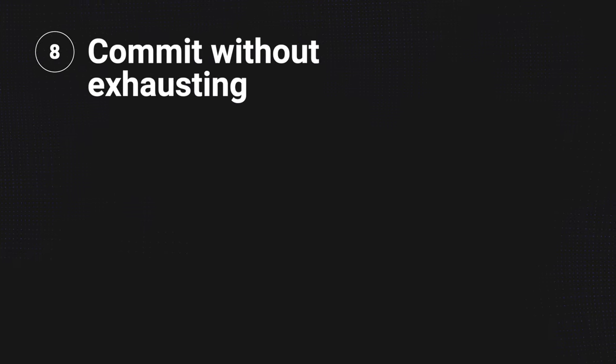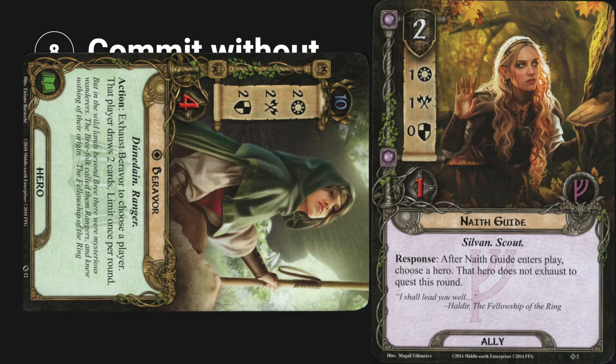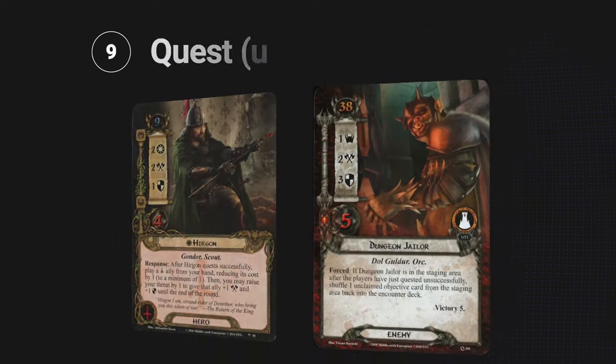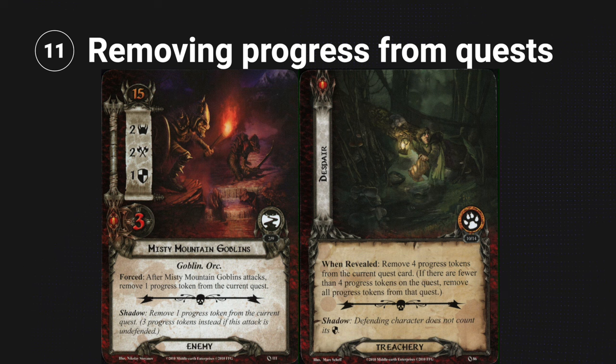Some abilities let you commit to the quest without exhausting, like Naith Guide — but that character still needs to be ready in order to commit in the first place. If you exhaust Barivore in the planning phase to draw two cards, you would not be able to commit her to the quest at all. Some cards trigger when you quest successfully or unsuccessfully, but if your willpower equals the threat strength in the staging area, you haven't quested successfully or unsuccessfully, so neither ability triggers. Characters are considered committed to the quest through the end of the quest phase — after that, nobody is committed. And card effects that remove progress tokens from a quest card never affect the active location.